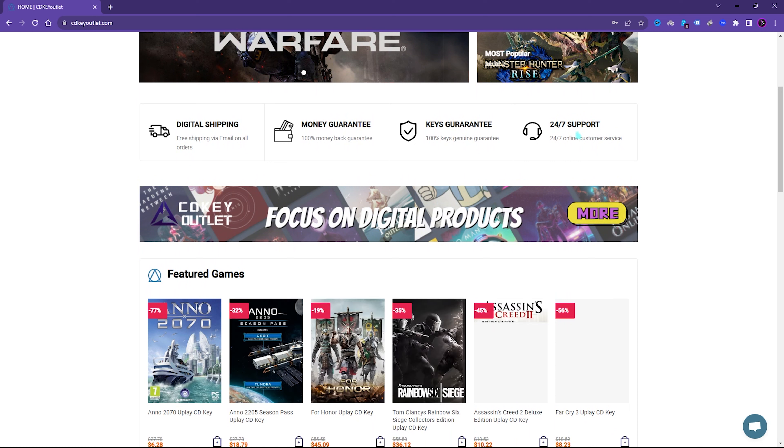I'd like to introduce you to CDKeyoutlet, a store which fulfills all of your digital needs from PC to PS. CDKeyoutlet has a wide variety of digital keys for games and software from multiple platforms — legal, reliable and convenient. You can get Steam and Uplay gift cards as well. You can get Windows 11 Pro for $28.50, but using my code FOX gets you an extra flat 50% off, bringing it to just $14.50. Links are in the description below.